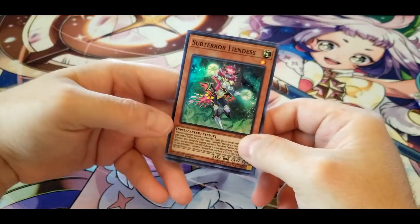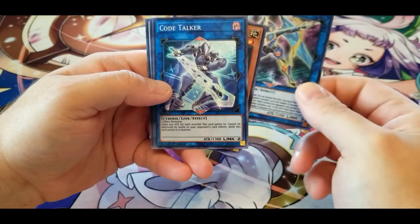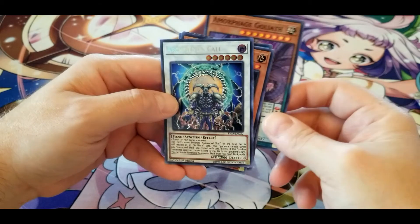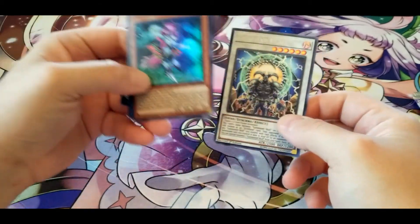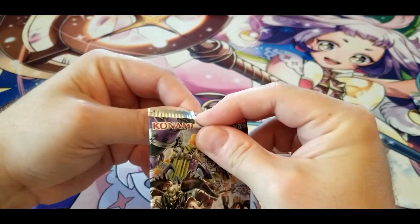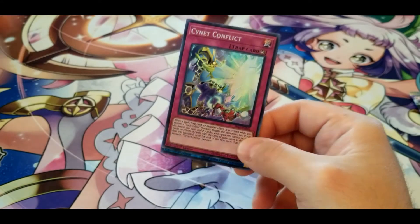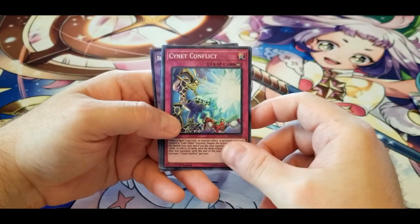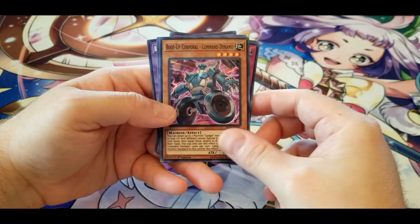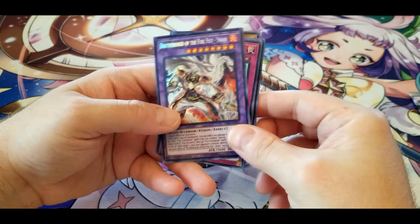Another Sub-Terror Fiendess, another Shooting Code Talker, another Code Talker, another Amorphage Goliath, and another Arc Fiend's Call. Another Signet Conflict — third one I've seen now. Another Shooting Code Talker, another Boot Up Corporal, another Swap Cleric, and another Brotherhood of the Fire Fist — Swan.